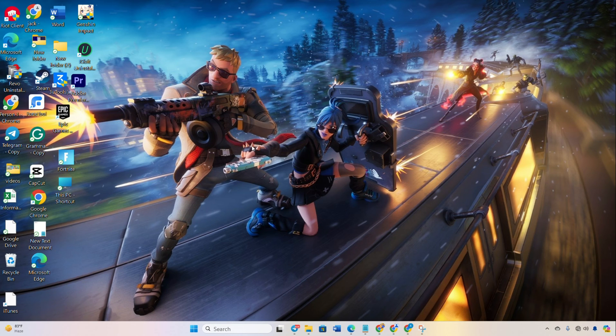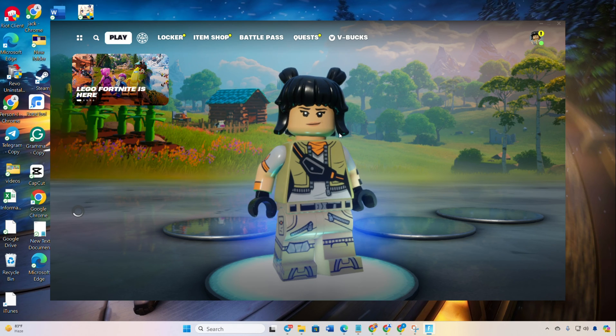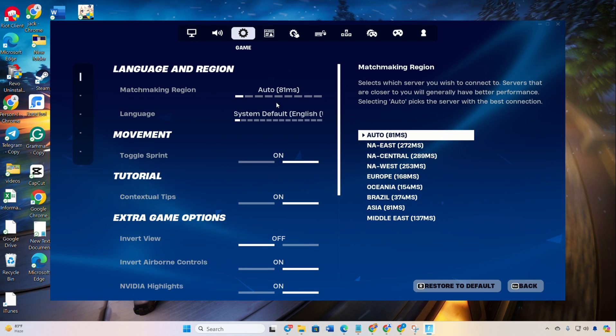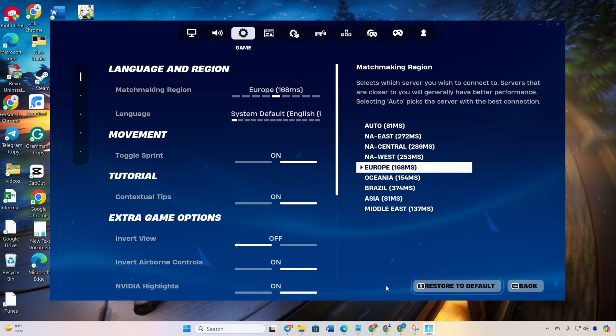Solution 4: Switch to a server with lower ping. Launch Fortnite. Click on the profile icon, then go to Settings. Navigate to the Game tab and click on the arrow to change the game server. Select the server with the lowest ping and click Apply. Now enjoy playing Fortnite with significantly reduced ping.